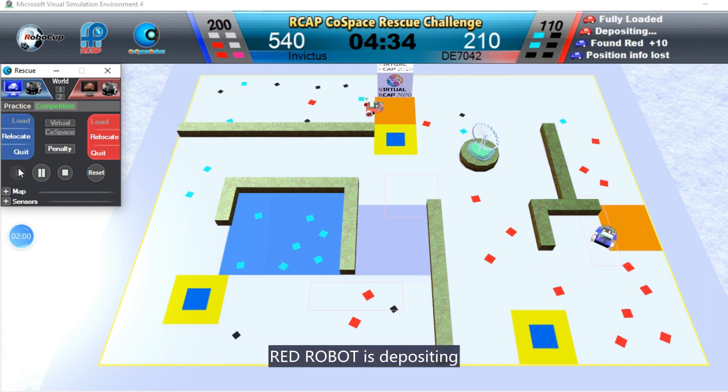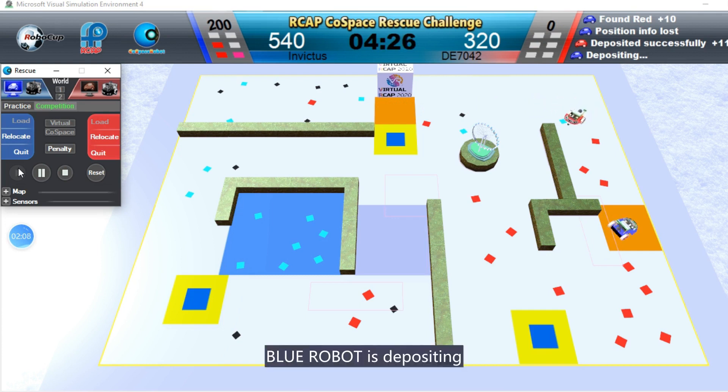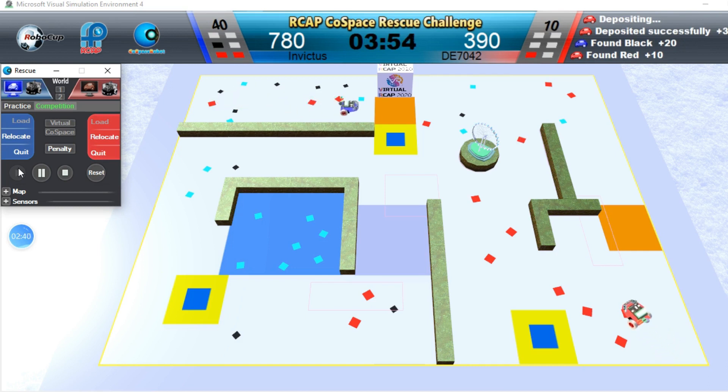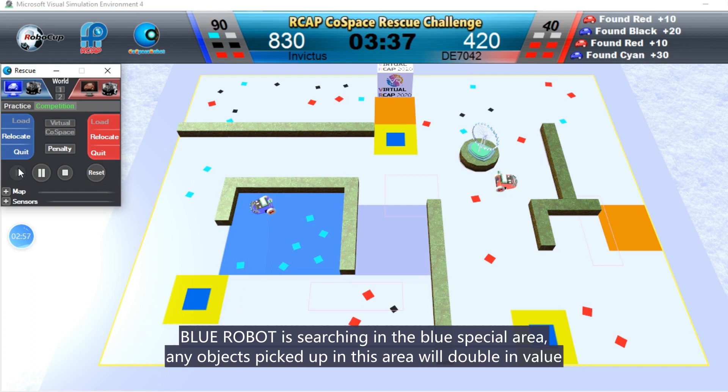Rat robot is depositing. Blue robot is depositing. Rat robot is depositing. Blue robot is searching in the blue special area — any objects picked up in this area will double in value.